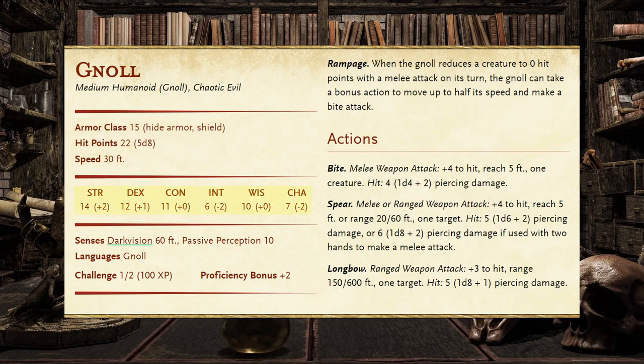Looking at their ability scores, they have 14 strength, 12 dexterity, 11 constitution, 6 intelligence, 10 wisdom, and 7 charisma. With 10 being average for an ability score, the Gnoll has high strength, average dexterity, constitution and wisdom, and low intelligence and charisma.